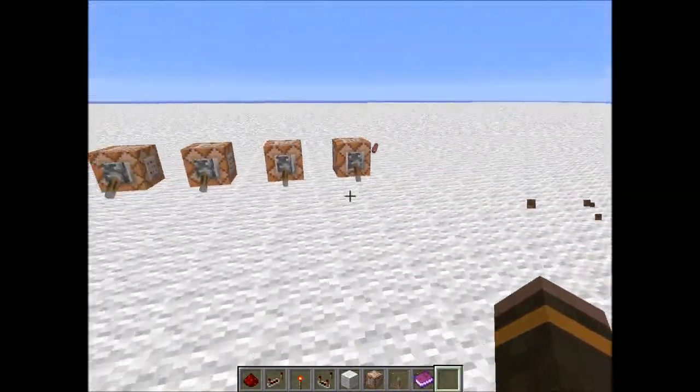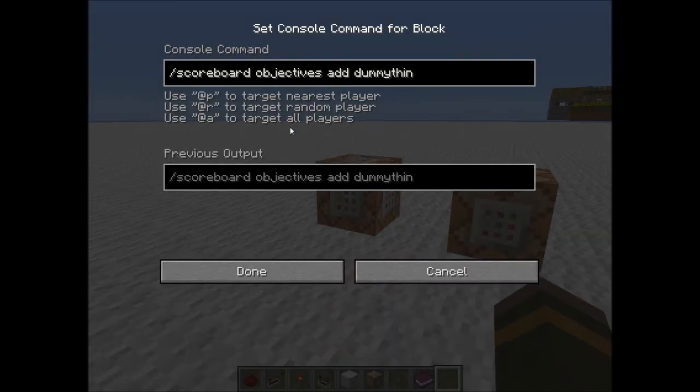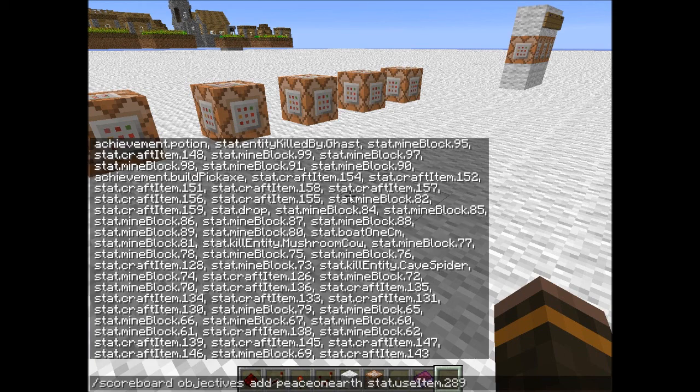Those are all the new commands they added. Now here are all the new scoreboard commands — they added a ton of them. You can do slash scoreboard objectives add, and then specify an objective. You can determine whether a player has used an item, made an item, dove one centimeter, and keep track of all of it. You can track kill entity silverfish, stat.entityKilledByOcelot to see how many mobs were killed by your ocelot.